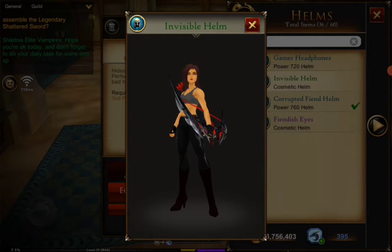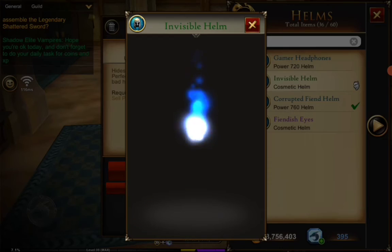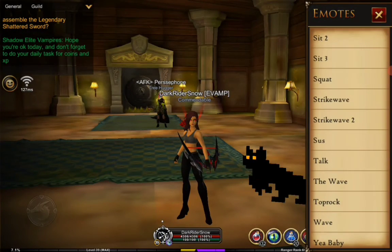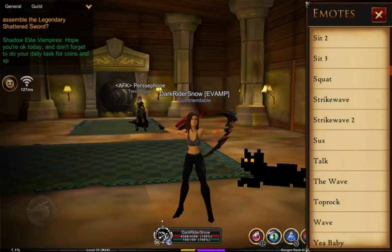Remember, if the stat numbers on the gear are green, that means it's good to use and equip. If it's red, then it's not. You can have both cosmetic and stats gear equipped at the same time. Thank you for watching and have a good day, bye!